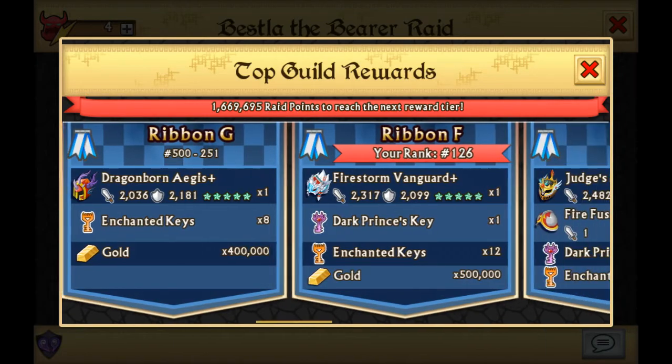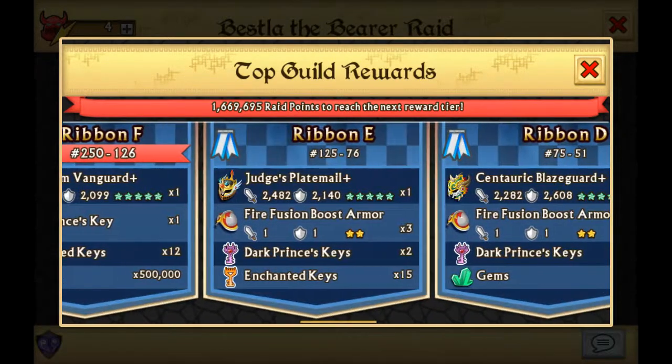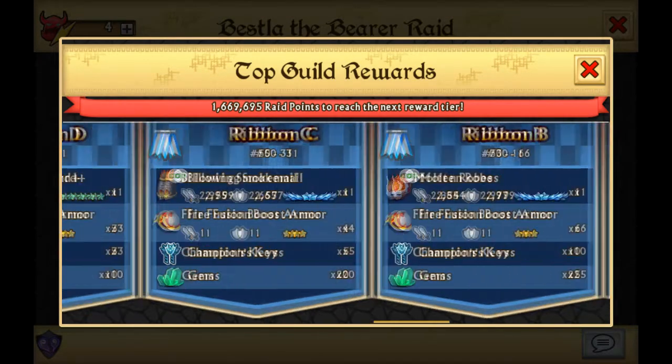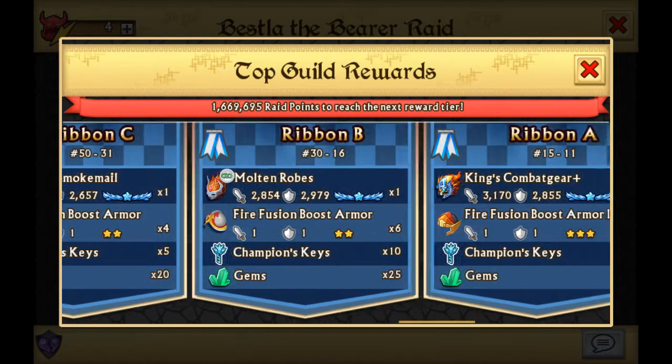That's a huge one. So we got the Firestorm, and I'm currently in. We got Judges, Plaguemail, Centauric, Blowing Smoke Mill. This one is actually a really nice armor. I remember when I did the video on the Beware of Smokestacks, because it just said Beware of Smokestacks on the title there. So we got... how do you say this? Molten Ropes.